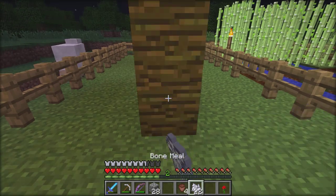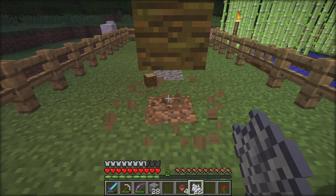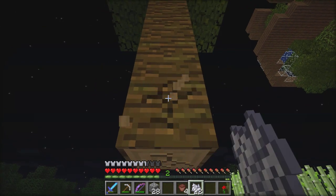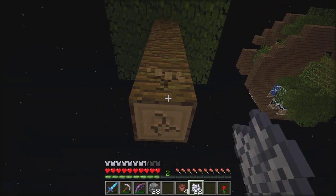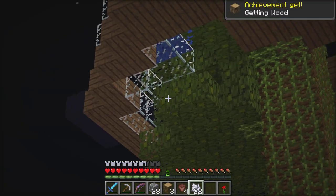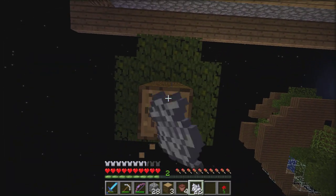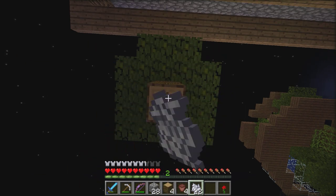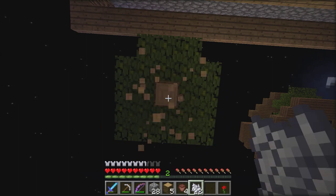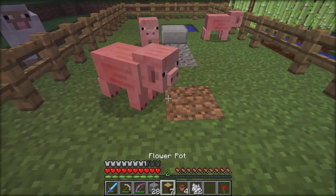I'm gonna plant you, farm you, and do all sorts of magical stuff. I don't have an axe so I'll just chop you down by hand — the old-fashioned way. It's kind of funny how the leaves over there have holes in them but they're still holding up water just fine. Some of it's being held up by leaves and I'm just like — that wouldn't fly in real life.